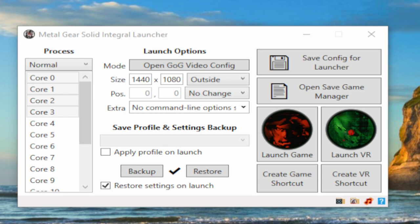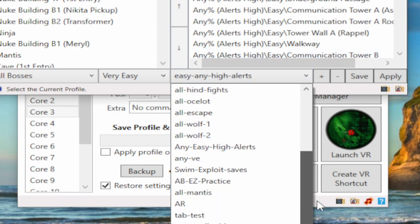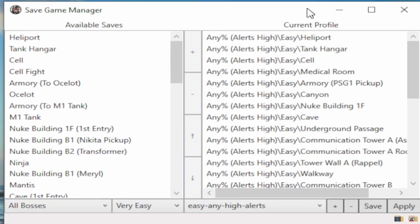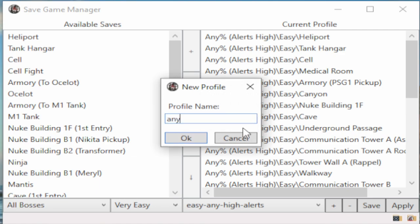If you want to load the game at any point and practice, this launcher also comes with its own set of save files. Just go to 'open save game manager' and now you can make your own profile. Let's make a new one and have it set up for an any% easy run with high alerts. Why high alerts? That's a thing about the speedrun strat lately - high alerts are important. Just go to the plus icon here and give your profile a name - call it for example 'any percent easy'.